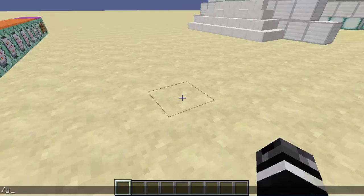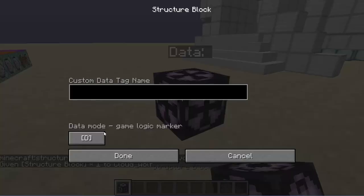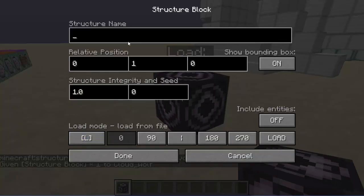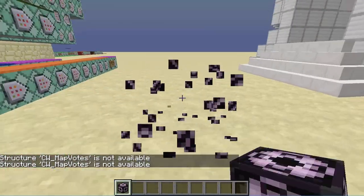You're going to click and drag the file into there, then you can close it. Then you do '/give @p structure_block', go to load, and type CW underscore map votes. Click load, and it'll load the structure into your world. There'll be some other things that you can do.